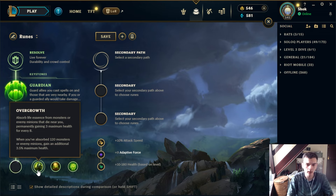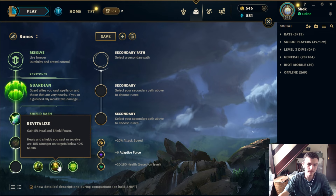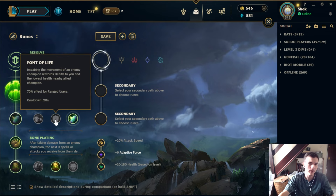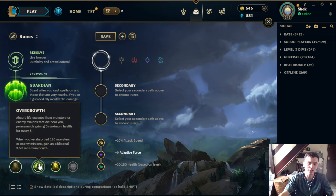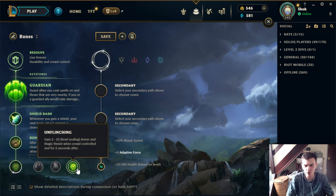Overgrowth is really nice — it adds up to a lot of additional health over the game. If you're playing into something looking to burst you later on, having Conditioning plus Overgrowth or Bone Plating plus Overgrowth, especially with Grasp, adds up to a lot of additional base stats. Even for some squishy champs Overgrowth is quite nice. Revitalize I think is kind of undertuned — I played a fair amount of Lulu in Korea and took it because there's nothing else really to take. For most champs Overgrowth is going to be better.